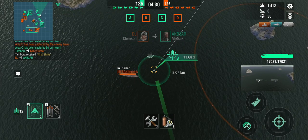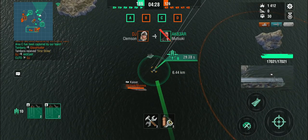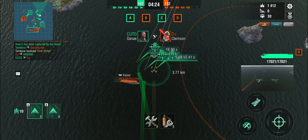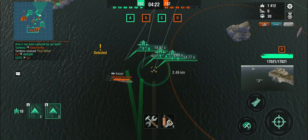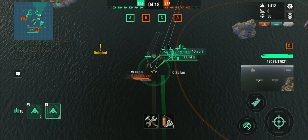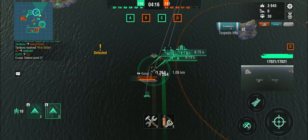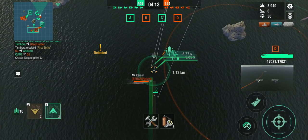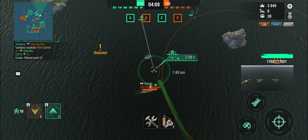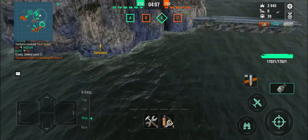Now we can start dropping the Kaiser over there — a German battleship. There's also a cruiser sailing around somewhere. What I'm trying to do is get perma-floods, because that's really the only way I can actually do damage. The problem is you only have two torpedoes and they don't have the greatest flooding chance in the world — I think it was like 12% or something.